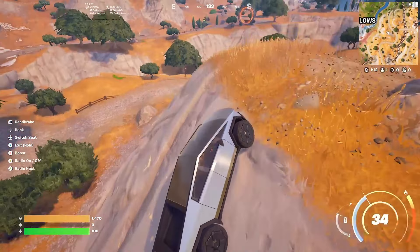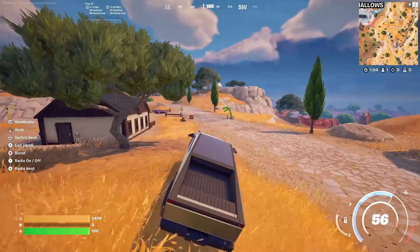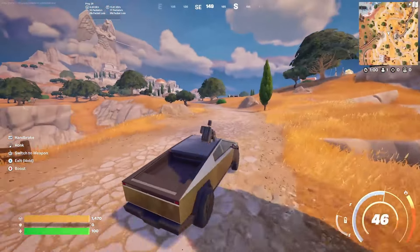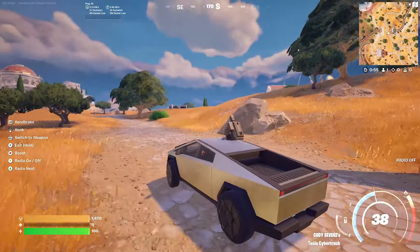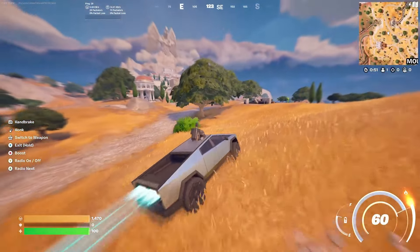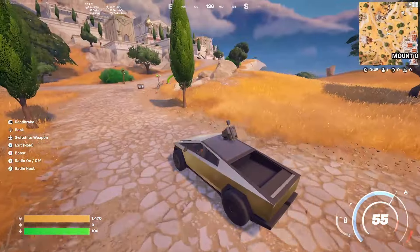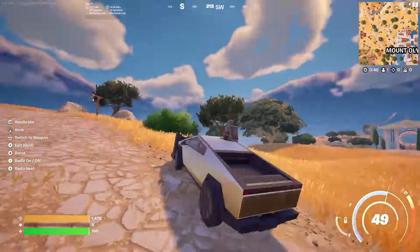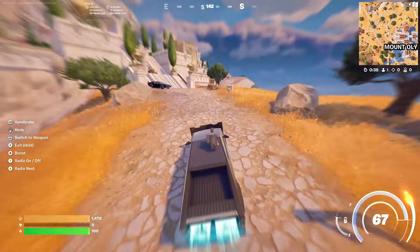Let's see what some weapon mods look like. Here's one — a turret. Just like that, we're now shooting in the Cybertruck. That is so cool. Works very good. Oh yeah, here's another one — the cow catcher. Oh man, this thing looks mean. Like we're ready to just go cause some destruction.